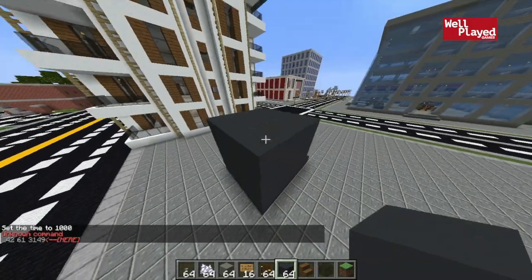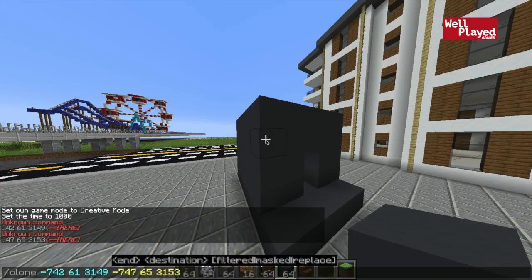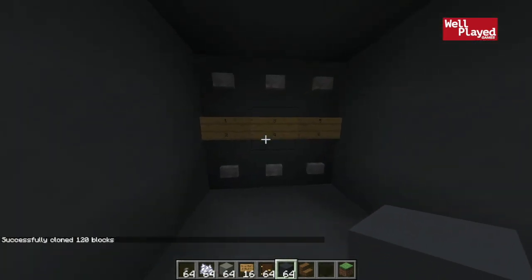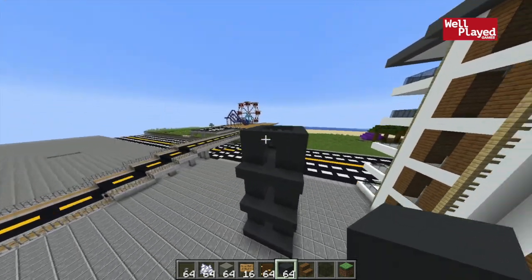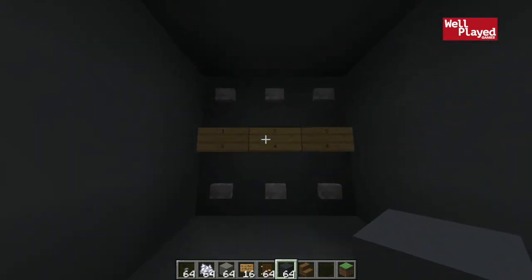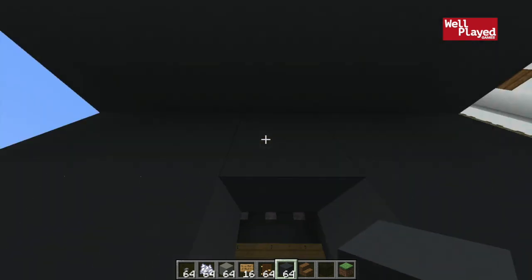This might involve a little command work, but we'll see. Let me grab those coordinates. For the sake of this video, we're just gonna do three stories to keep things simple. Basically, there are two versions of this you could do. One is where you have a control center at the bottom showing all the floors — say there are six stories, you have all six buttons right there. Then each floor just has one button that returns you to the first floor. So even from the top floor, you press one button, it brings you back down, and then you select your floor.